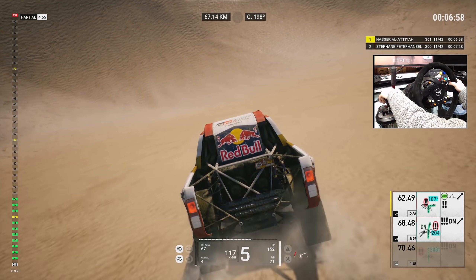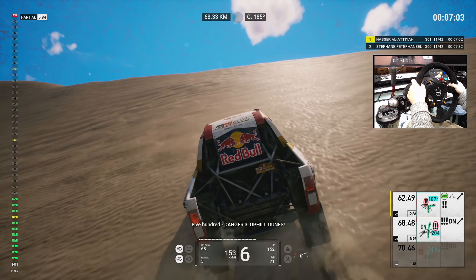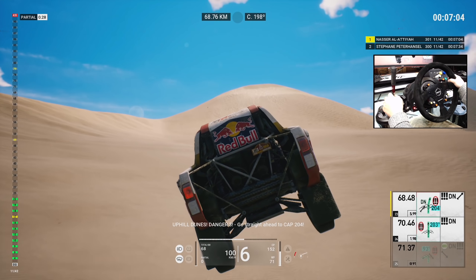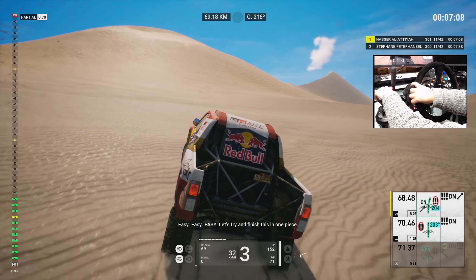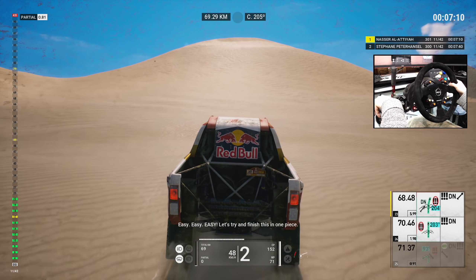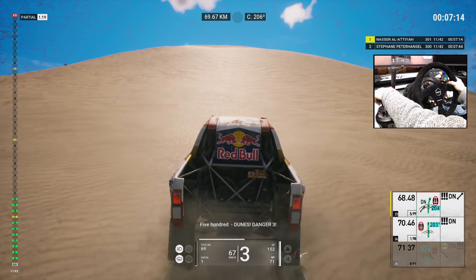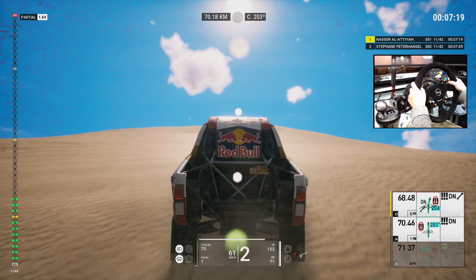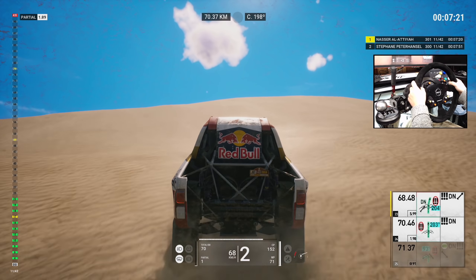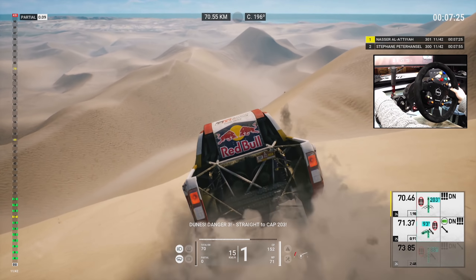Three Ks, attention on cap, let's go. Five hundred, danger three, uphill dunes. Danger three, go straight ahead to cap 200. Easy, let's try and finish this in one piece. Uphill dunes, danger three, go straight ahead. Five hundred, dunes, danger three. Dunes, danger three. Straight to cap 203.